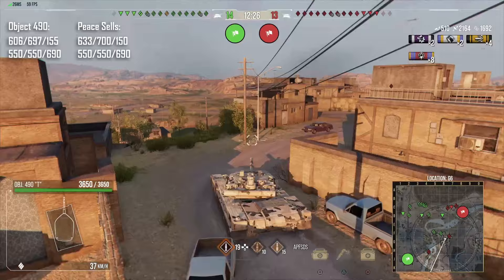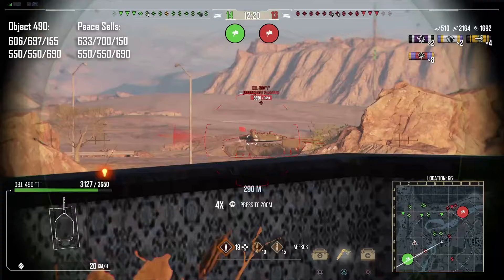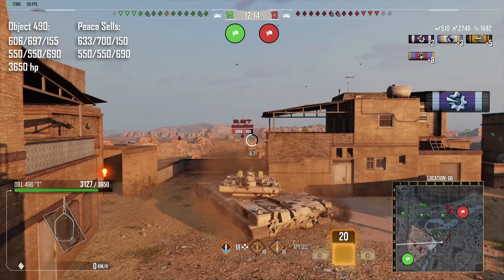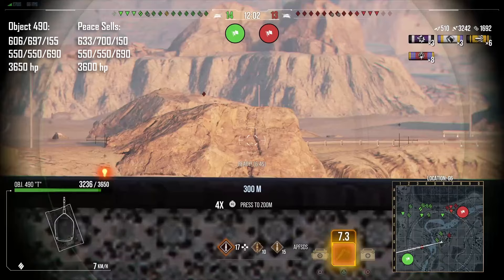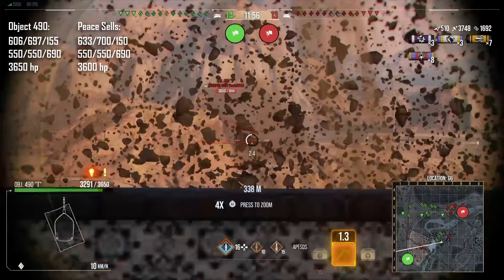At this point the PS has slightly better penetration on its armor-piercing, but the high explosive performance is exactly the same. It doesn't look like you're getting a whole lot more for your 11,000 gold with the P-Cells. The 490 has 3,650 hit points, the PS has 3,600 — so the 490 has slightly more hit points. That sort of difference might save you from a fire, but it's hit and miss, not really a big deal to be honest.